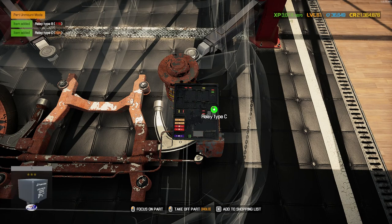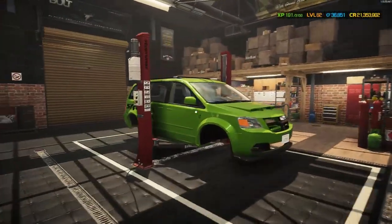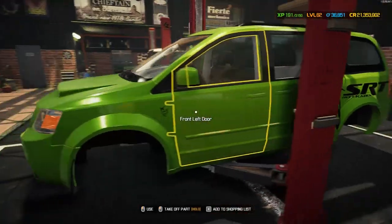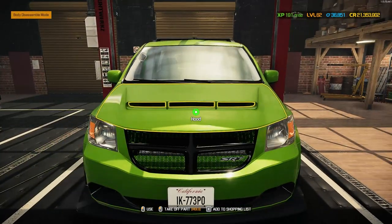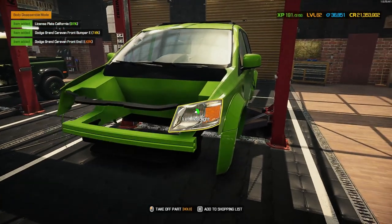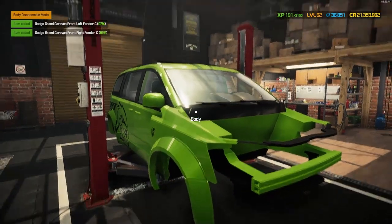That's everything replaced, repaired, or upgraded and ready to go back on our beautiful demon caravan. But we need to sort the bodywork out - although it looks pretty good, the body is at 82 so we do need to get all of this stripped off. Let's start tearing it down: out with the bumper, the grill is a separate part, front end, and both fenders.